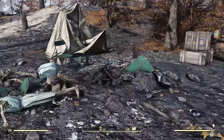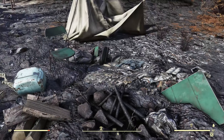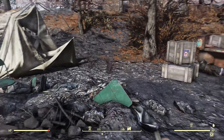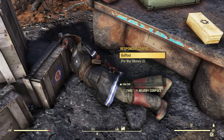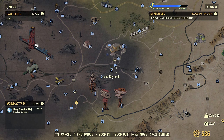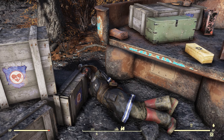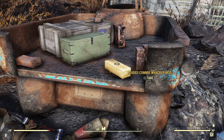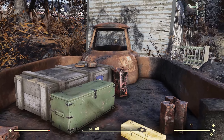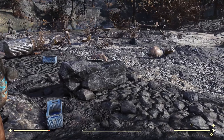Now we can come over here, where there's another campsite that was clearly pre-war. A bunch of skeletons, another wood pile — something crazy happened here, not exactly sure what. Maybe they were camping at the time of the bombs. There's also a dead Responder, a Fire Breather specifically. My guess is they were part of the push to go into the Big Bend Tunnel, staging their attack before all of them died. There's a weapon mod right here — this is one of only two collectibles you can find at this site, based on my five visits specifically for this video.